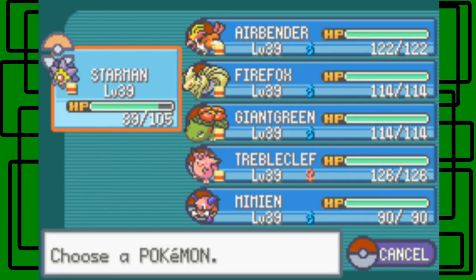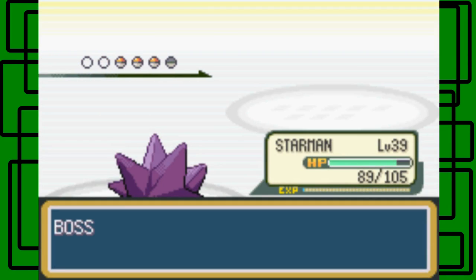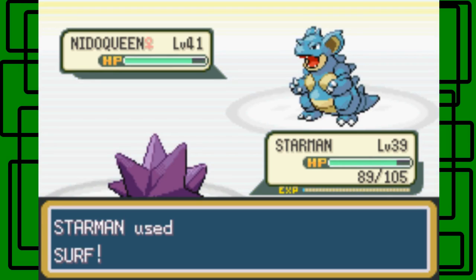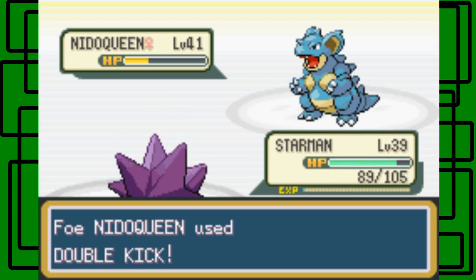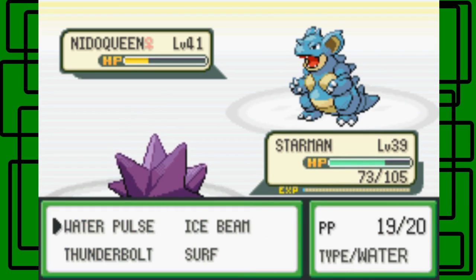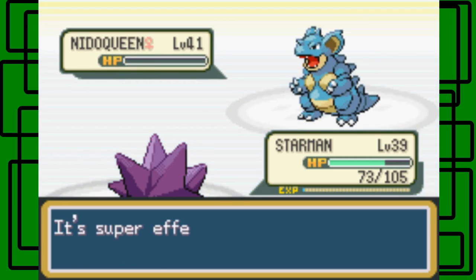Nidoqueen comes out at level 41. Let's stay with Stormion and go for the Surf because it's going to be super effective. Nidoqueen uses Double Kick — not very effective because Stormion is half Psychic-type. Let's go for the Water Pulse to hopefully faint it. There we go, nice.